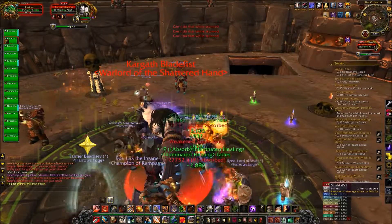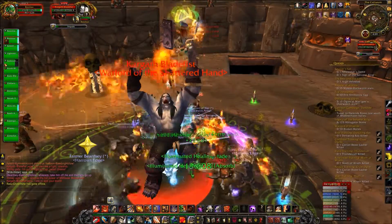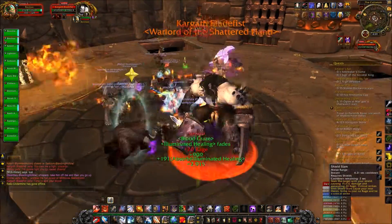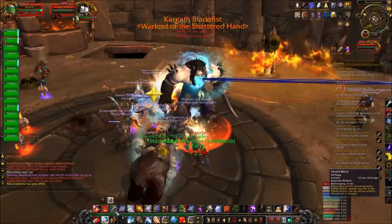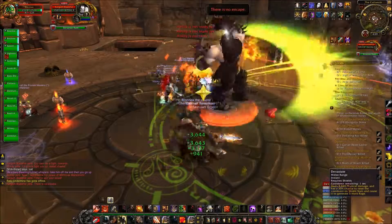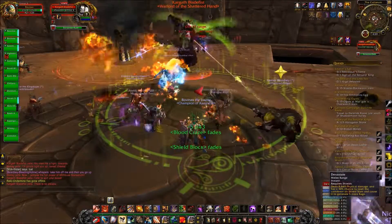As you see him doing now, he's picking me up and impaling me. He does that to whoever has aggro and it applies a stack of impale, which also makes you take more damage from impale. So once one tank gets one or two stacks of that, the other tank is going to want to taunt off.